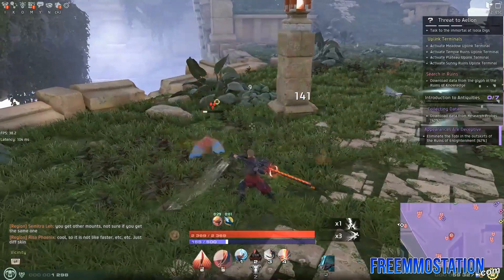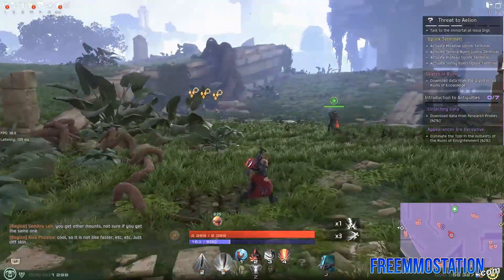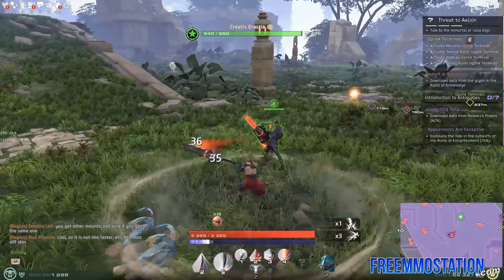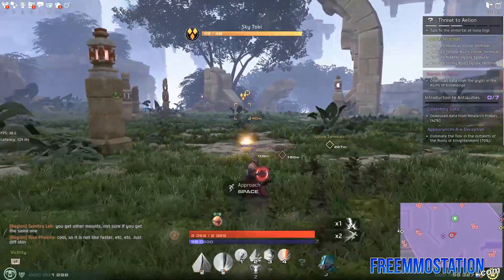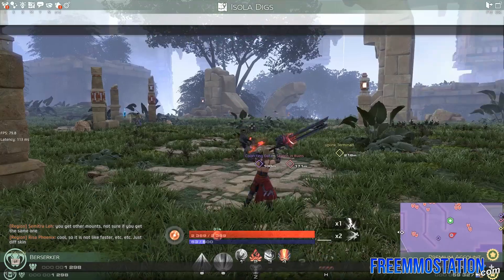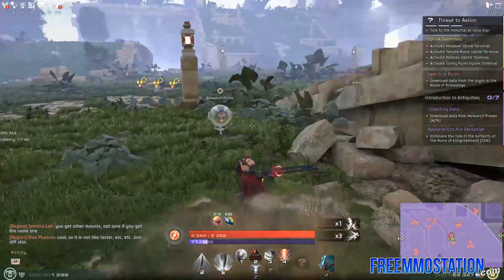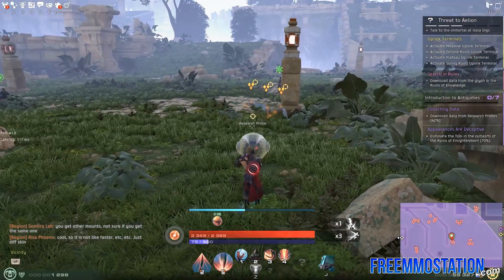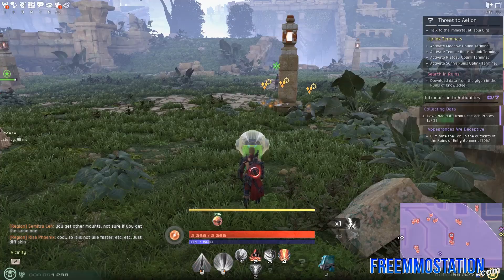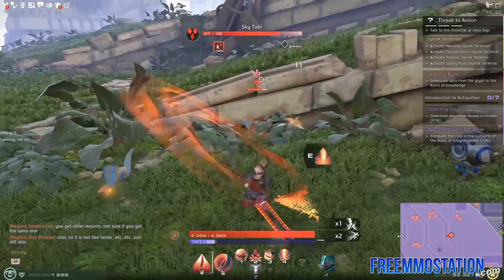For quest completion, there is no tagging, which is good. I think the tagging might be just for items. We need to find the freaking probes — oh, there's a probe right there. It is kind of awkward that the action button to activate stuff is Space, so you end up jumping all over the place. I gotta get our resource up, so let's just auto attack.